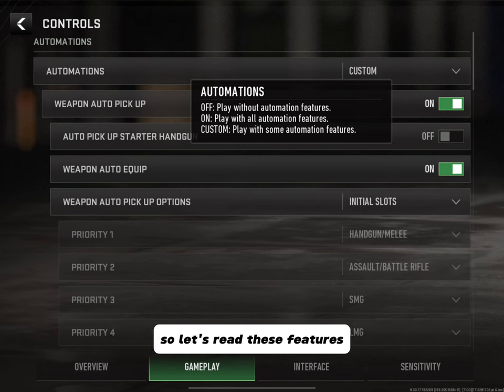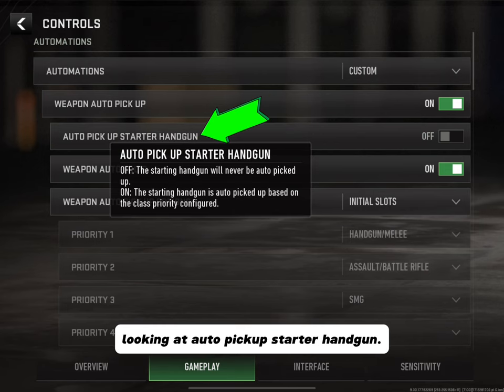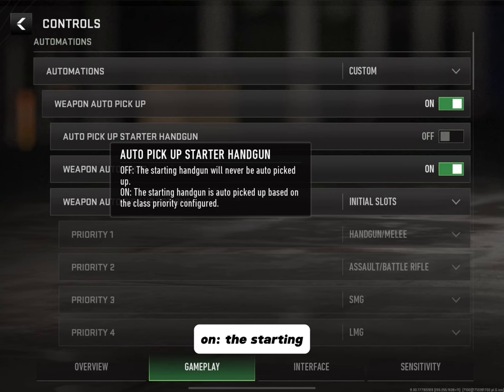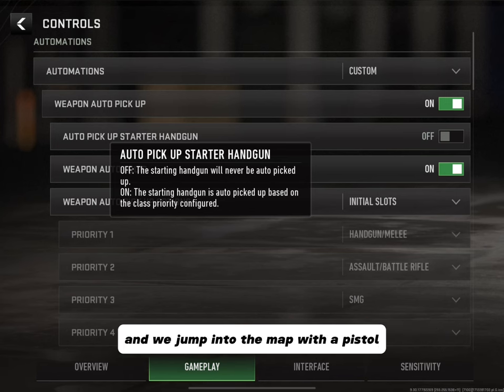Weapon Auto Pickup: Off means pickup weapons manually; On means pickup weapons automatically — the best thing is just to leave it on. Auto Pickup Starter Handgun: Off means the starting handgun will never be auto picked up; On means it's automatically picked up based on class priority. Since I don't use class priority and we jump in with a pistol, I'm not going to be looking for a handgun — I'll be looking for an assault rifle or something heavy. Sometimes you also have to drop the pistol just to pick up a gun.